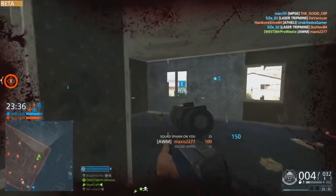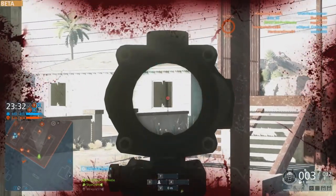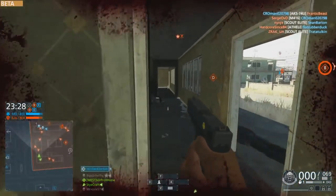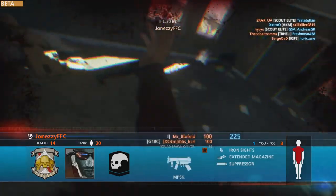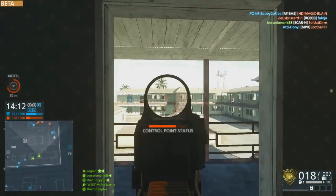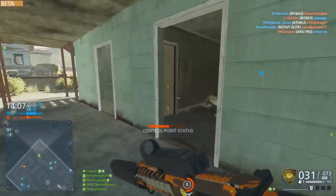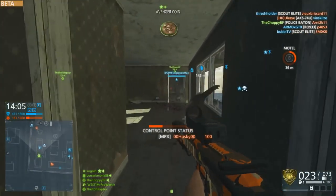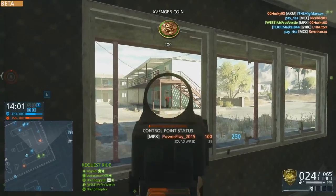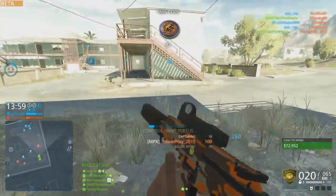Just a couple of things to end the video. When you bring up the scoreboard in-game, I don't like the white background — there's not much opacity to it, and the white overlay makes it very difficult to see what's going on behind it. If somebody comes around a corner while the scoreboard is up and I don't see them because the overlay obscured them, that's not a good outcome. If there's anything you can do to make it more like the Battlefield 4 scoreboard, that'd be great.